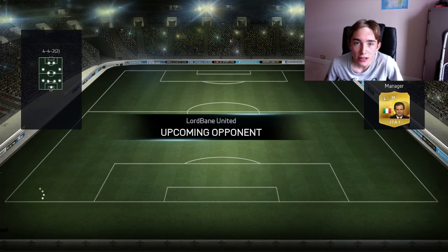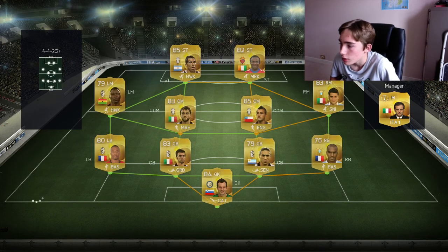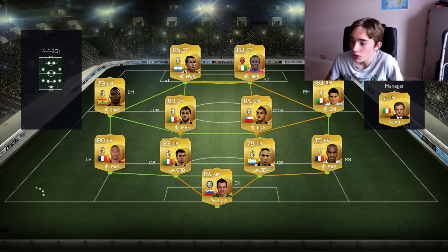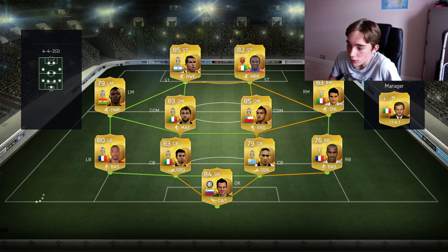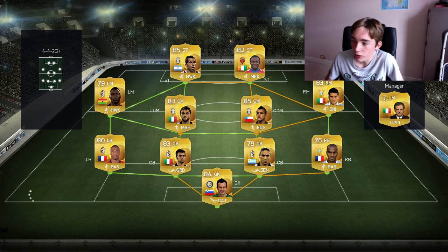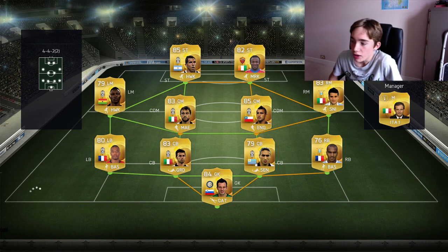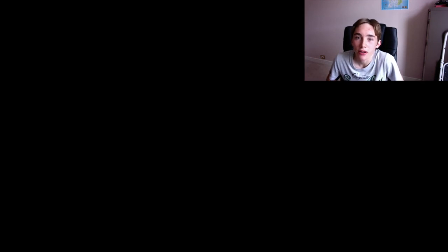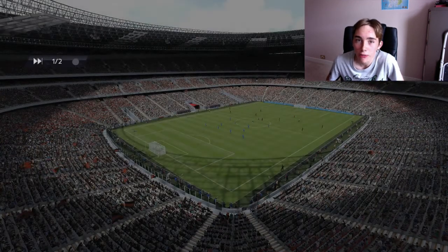We've got an opponent — let's see what we're up against. He's gone for the Serie A side. He's got Tevez and Dumbiya up front, that's a pretty nice up front. I know Evra, Vidal, Marchisio. He's got Barzagli, Caceres, Handanovic and Gal. So yeah, he's got a pretty nice Serie A team. But then again, we've got a pretty nice BPL side, so hopefully we can win.